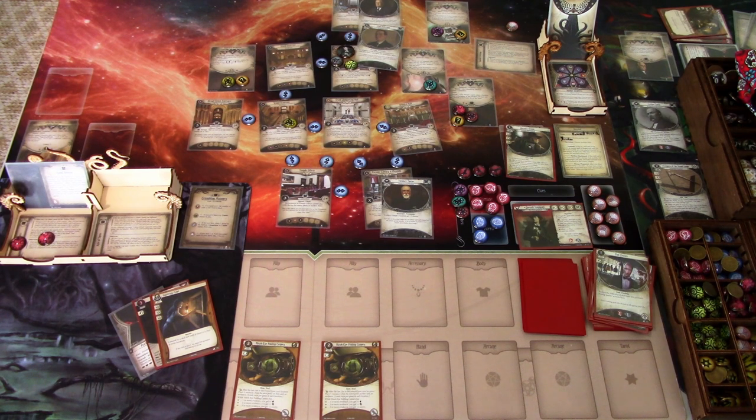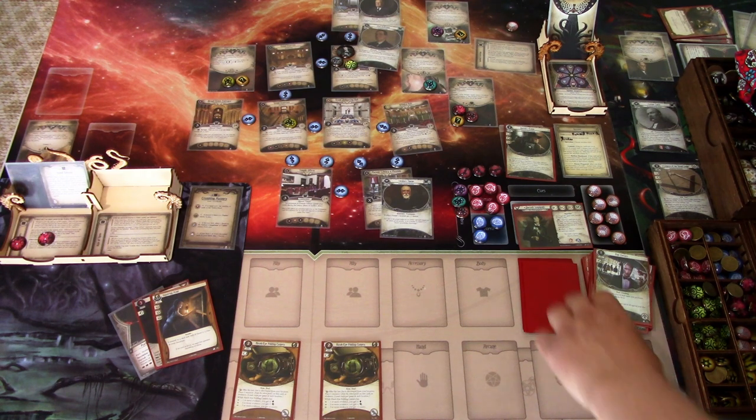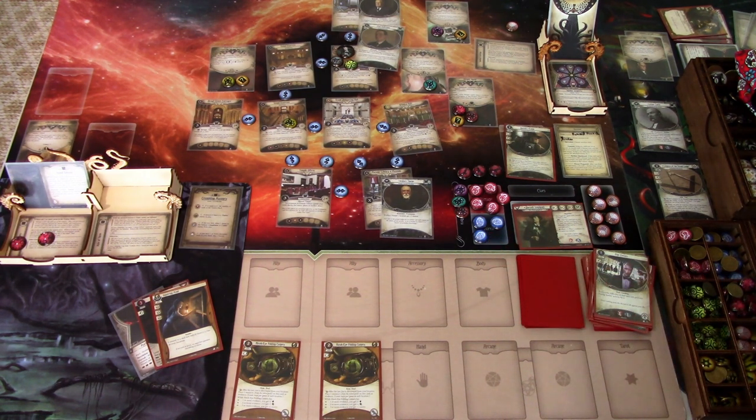We got one, two, three victory points, so we mark a third notice — three notice and three victory points in this scenario. Three experience and we are still alive. We got one cultist traitor; two got away. Not the ideal situation, but it is what it is. Hope you guys liked this playthrough — thanks for watching, and until next time.